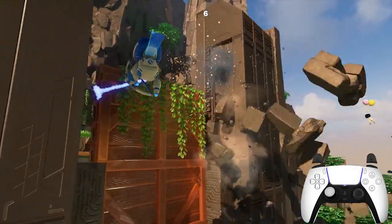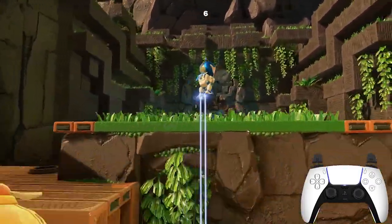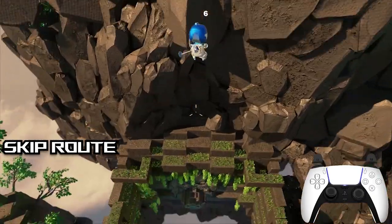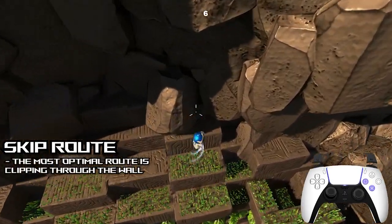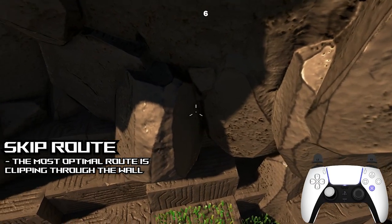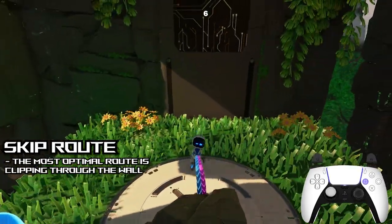Once you get the big jump, there are two routes that you can take in order to continue your run. The first and most optimal method is to go directly behind the boss and go up to this wall. You will hold your joystick at a forward and slightly tilted to the left angle, which will allow you to clip through and fall right down to where these wires are that begin the next stage.